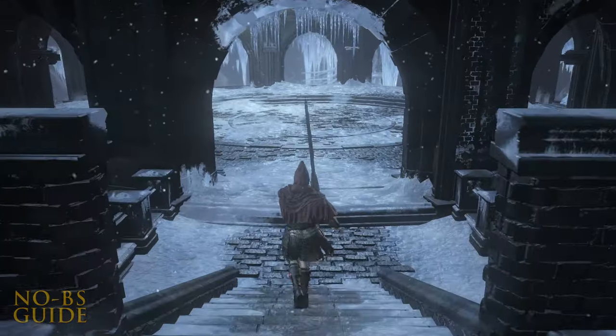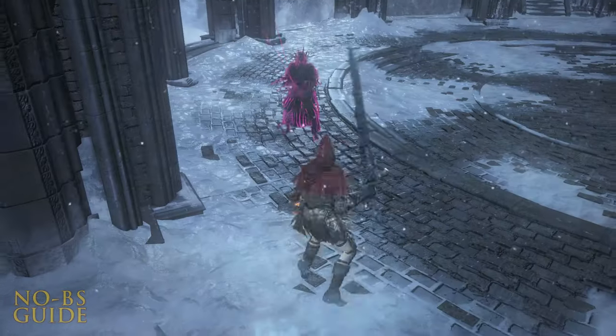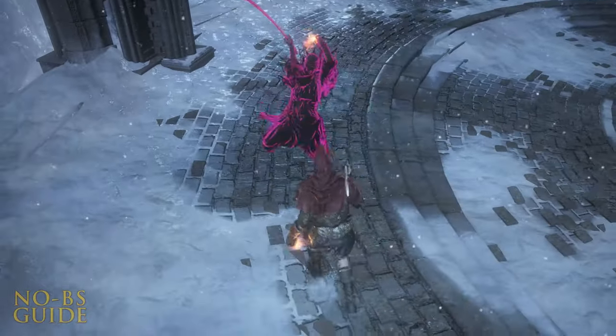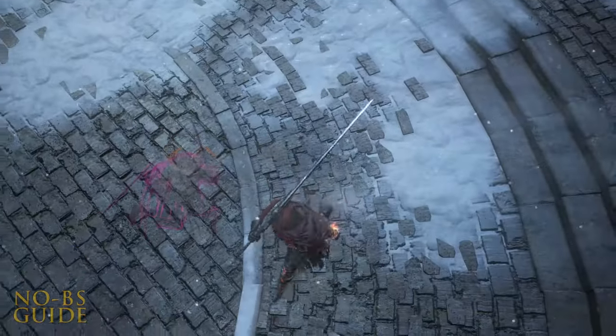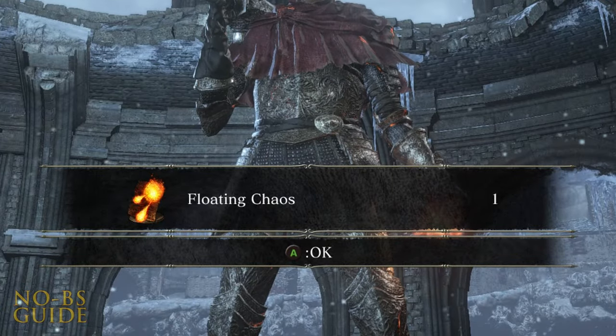The reason for the bone is because that's the only way off this platform — we're at a dead end. Make sure you're embered in order to summon a dark spirit. A Pyromancer NPC with a katana? That's so cool, it makes me wonder why it hasn't happened sooner. When you defeat him, you'll be rewarded the Floating Chaos. There's nothing more for us here, so let's homeward bone it on out of here to get prepared for battle in the secret church via the area we unlocked.